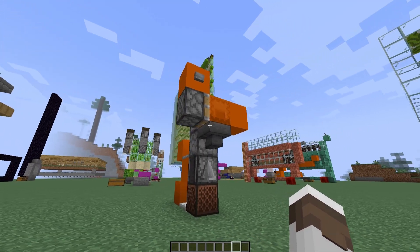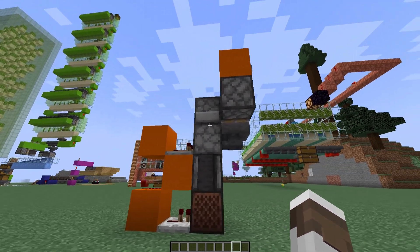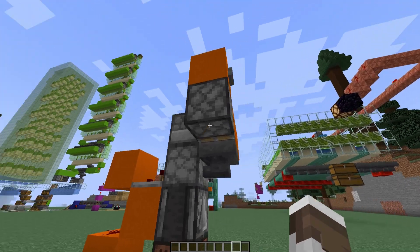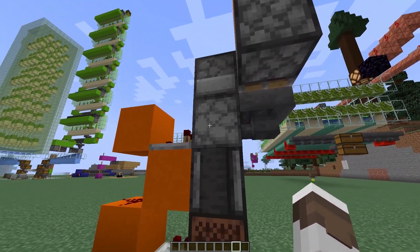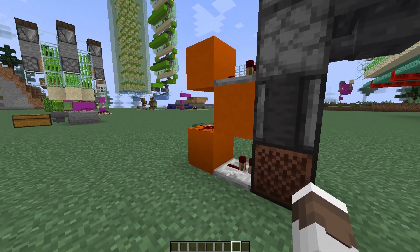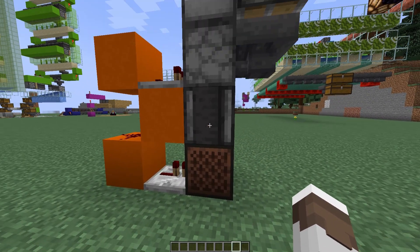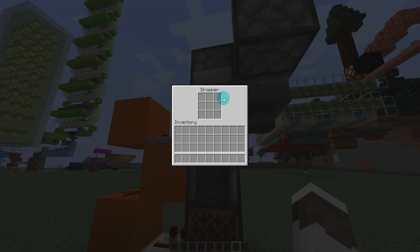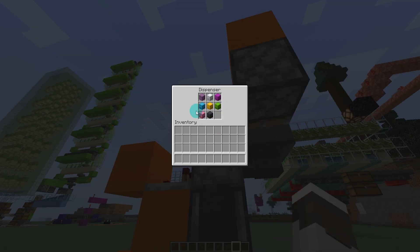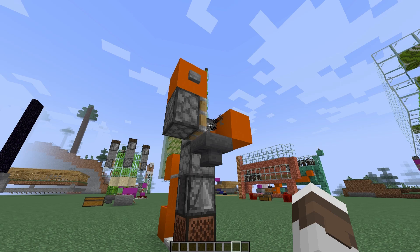This shulker box setup is super simple and super small. All it does is destroy the shulker box using this piston, sends it through to this dropper which sends a chain reaction out of this comparator down the repeater. Then we have a ding from the note block, the observer picks that up and then powers this to drop the shulker that would be in this dropper up to this dispenser, and then the dispenser will dispense the new one.